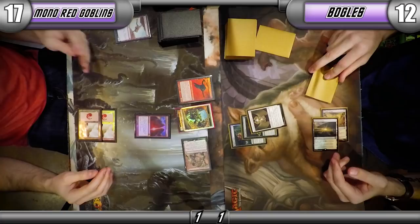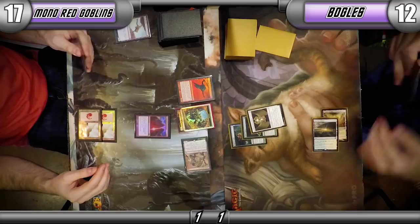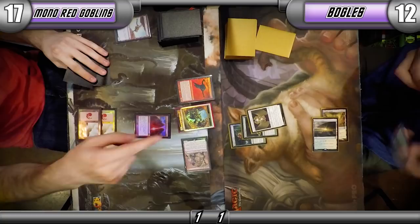That Mogg War Marshal looks beautiful — it is sitting in just the right spot on the table. I enjoyed it — so I wasn't even sure I did anything. It was three damage. I think it's like a shot for a fish, probably.